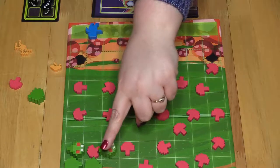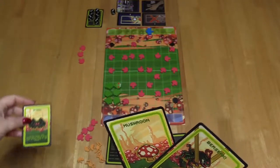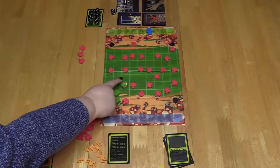Be careful — the smaller the centipede, the faster it moves. On the centipede's turn: play a card from your hand, move your bugs, then draw a card.